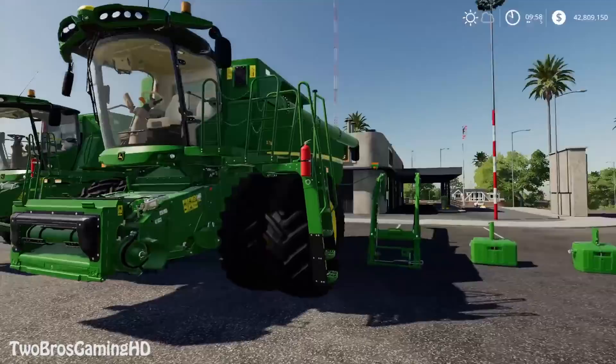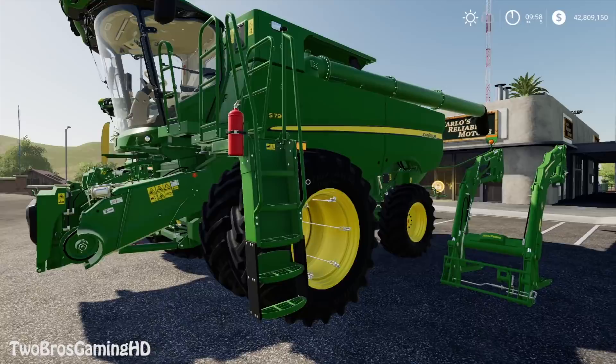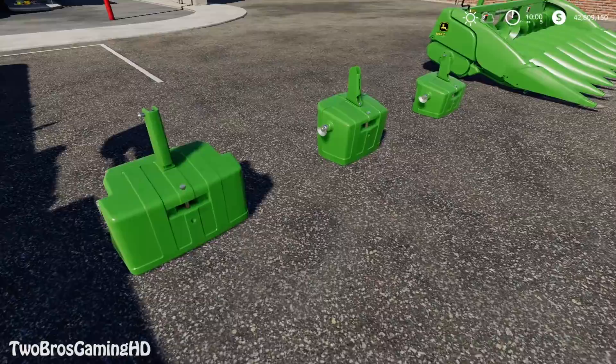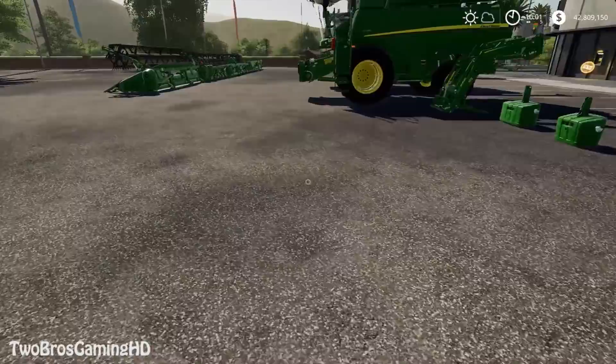Here we do have the front loader from John Deere — this is the 643R. It's a front loader that fits perfectly with the other tractors. Then we do have the front weights for John Deere, which also fit pretty nicely. We do have right here the header, which is actually a corn header — it is the John Deere 608C. I think the C stands for corn, but I'm not sure. Over here we do have the 625X, which is a normal header. It's a 25-foot header, that's why it's called 625.